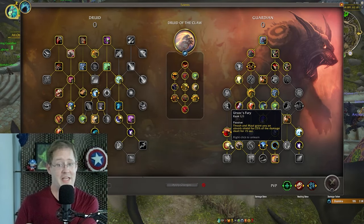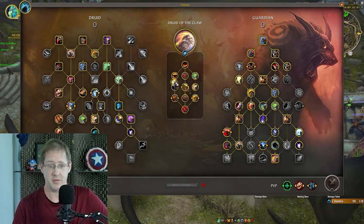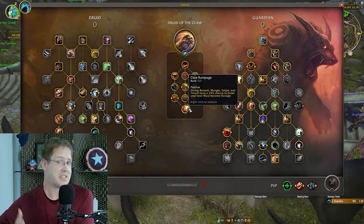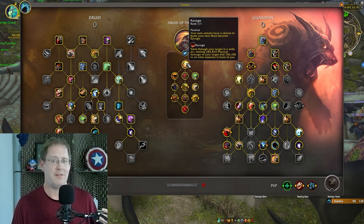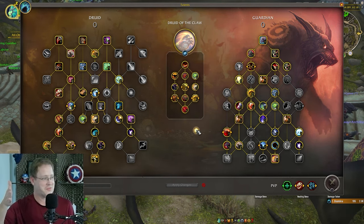In addition to that it's just a bunch of passive damage increases and speed increase. A final talent worth mentioning: when you're Incarned, basically all of your buttons can potentially proc Ravage. When you have it, it is the number one button — just press it.